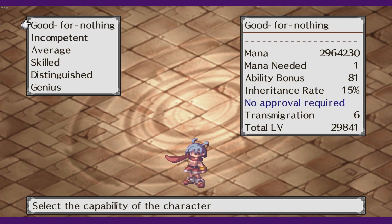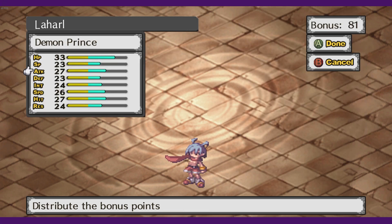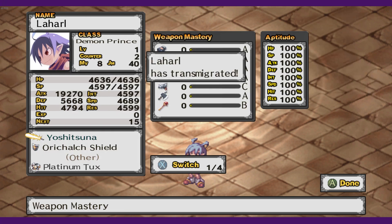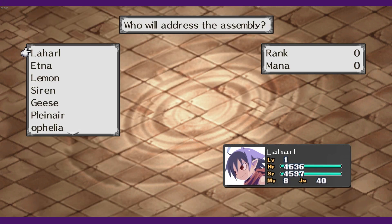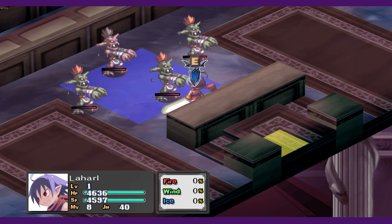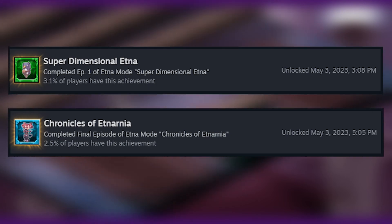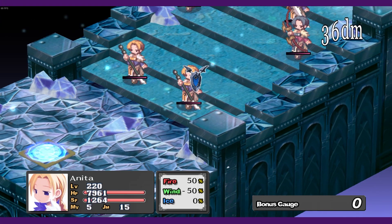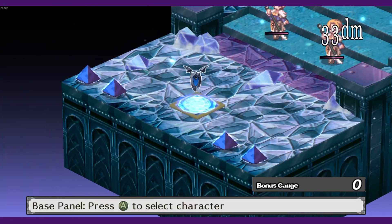There's also an achievement for performing 10 transmigrations on the same character, not total across all characters. What I ended up doing was taking a high level character, Laharl in my case, transmigrating over and over without leveling up just for the achievement, then reloading my save so I didn't lose any stats. It's a bit of a pain because transmigrations require assembly rank 3, and you lose all your ranks upon transmigrating, so you need to complete 3 promotion exams before every single transmigration. There are also two achievements for playing through Aetna mode — an alternate story you can choose after completing the game — with achievements for completing the first and final episodes. Enemies in this mode go up to level 300, so make sure you're prepared.